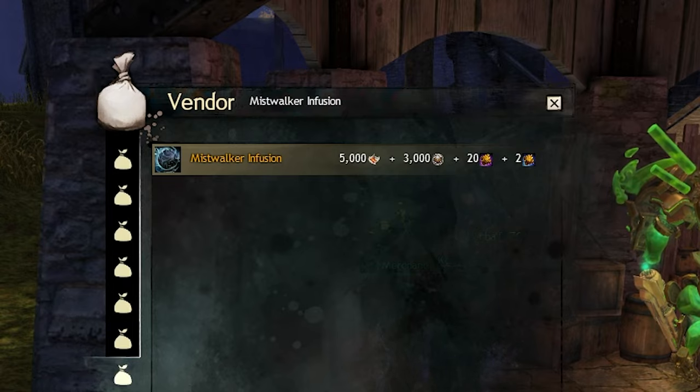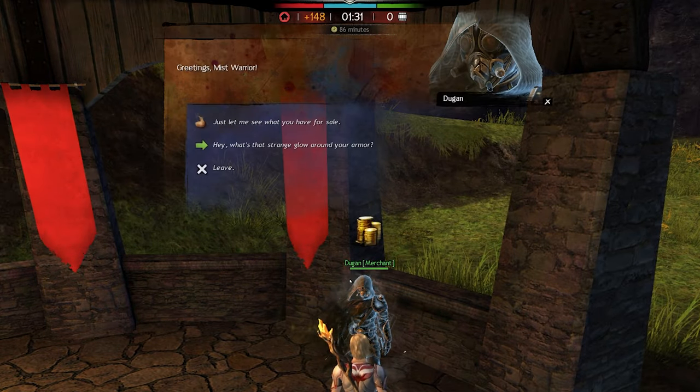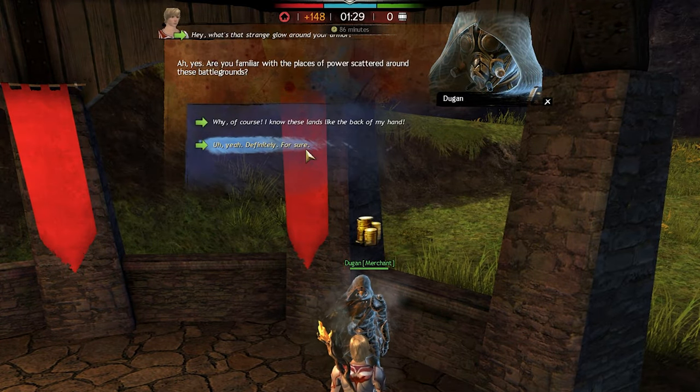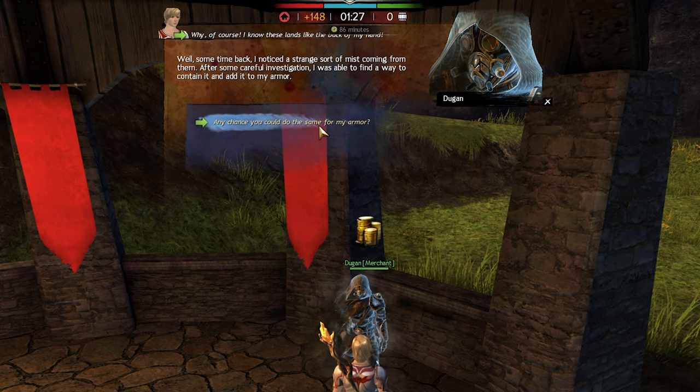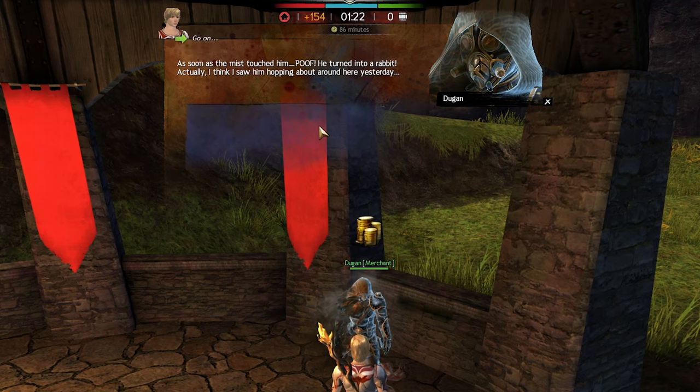Let's walk you through the process. Start by heading to World vs. World and look for Dugan at the spawn of any of the World vs. World maps. Engage in a quick conversation with Dugan, which will unlock a new collection called Mist's Research.